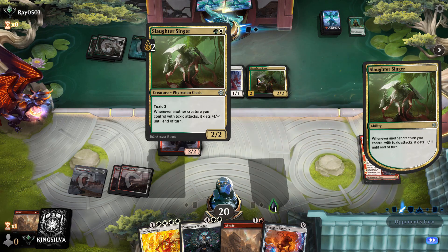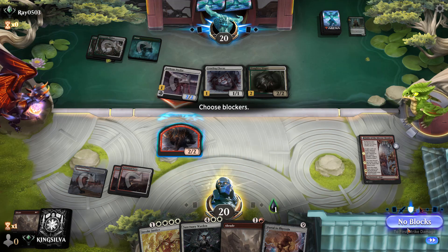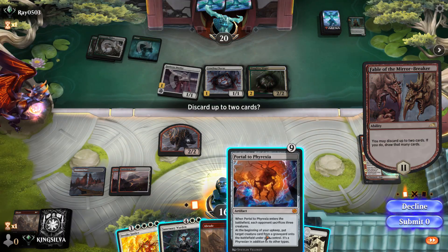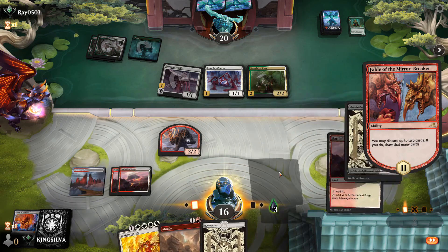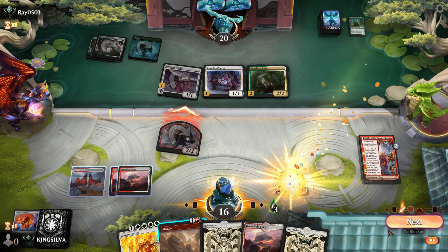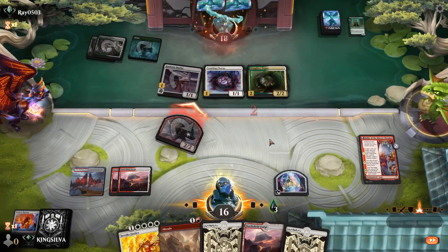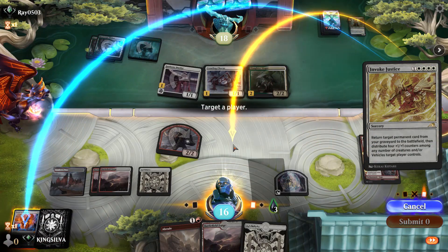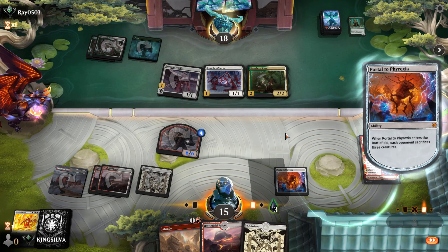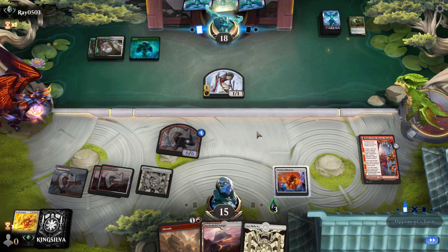Whoa — Crawling Chorus, and a Slaughter Stinger with toxic two. All right, just taking those hits. We hit the land, discard Portal and Sanctuary Warden to Fable's trigger. Our opponent probably knows exactly what's coming. Attack for two — they don't block. Then Invoke Justice, put four counters on the two-two from Fable, bring back Portal. Bada boom bada bing — the literal dream line: turn three Fable, turn four Invoke. Smell you later!